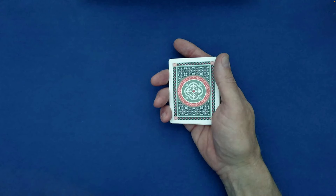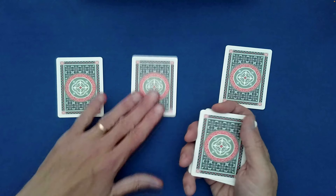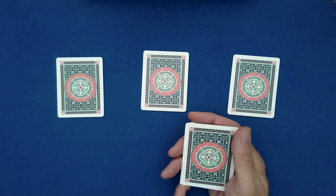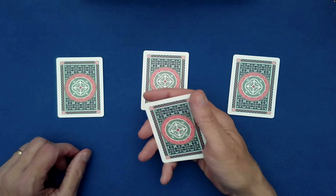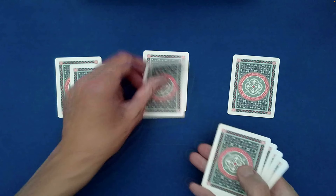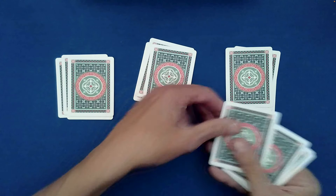We're going to deal out the cards into three piles: player one, me in the middle, and player two. Ordinarily we'd go left-right-left-right, but if you'd like to mix it up and go right to left at any point, let me know. Player one, do you want left to right again? Okay. Player two, right to left? Okay. Player one, left to right.